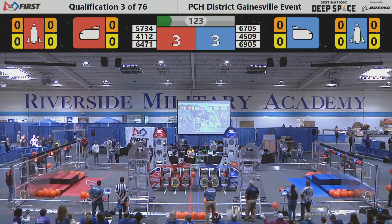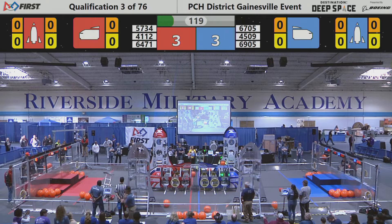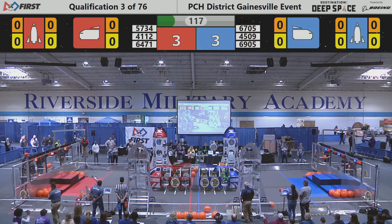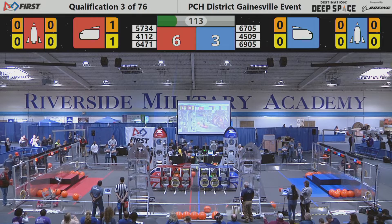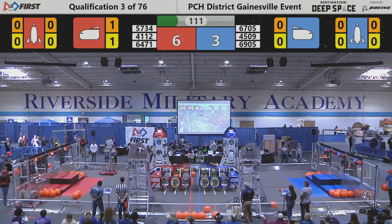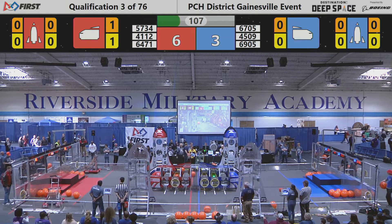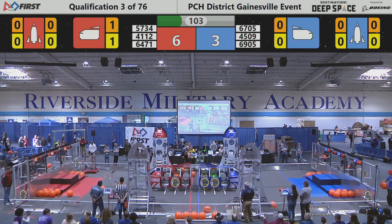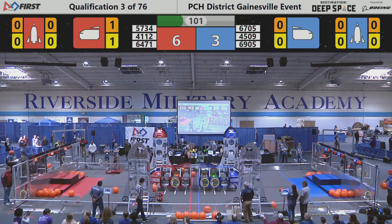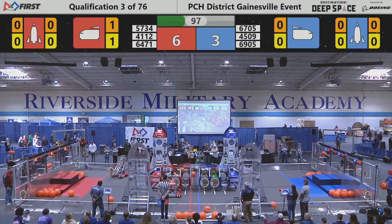A lot of action taking place all over the field. That's 41-12, right in front of me — that's the Eagle Bot — has a cargo pod in their possession, drops it into the cargo carrier, and that has paneled on the cargo stage. That's worth a total of three points for the Red Alliance. As the Blue Alliance follows suit, 45-09, the Mechanical Bulls, trying to drop a cargo pod into the cargo carrier.